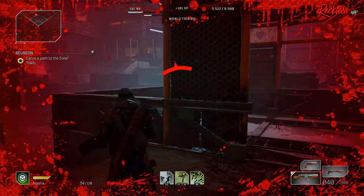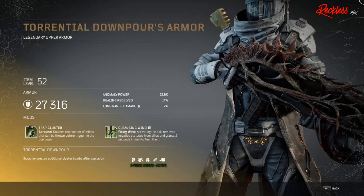The next armor set is for the Technomancer, and it is called Torrential Downpour. The three-piece armor bonus allows Scrapnel to create additional cluster bombs after explosion. First piece of armor is called Torrential Downpour's Armor — legendary upper armor. The Tier 3 mod is called Trap Cluster, which pertains to your Scrapnel: doubles the number of mines that can be thrown before triggering the cooldown.